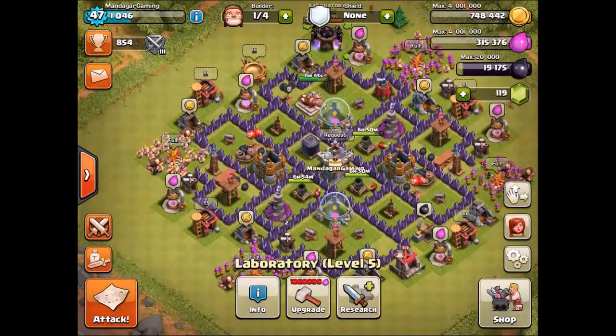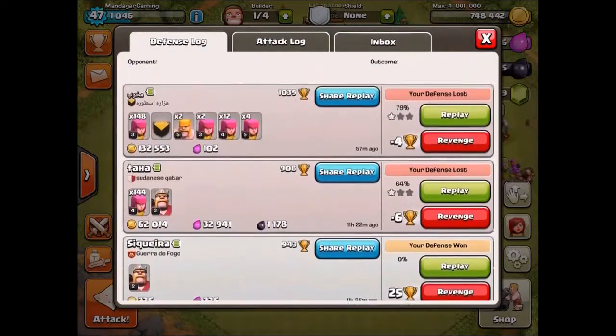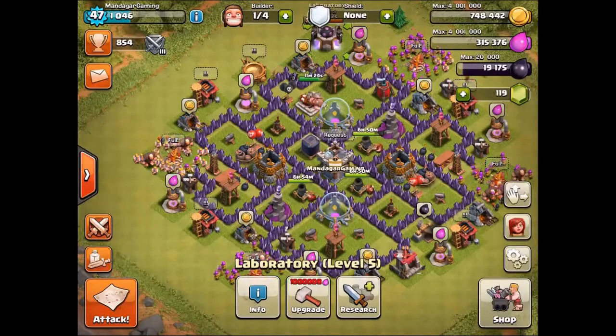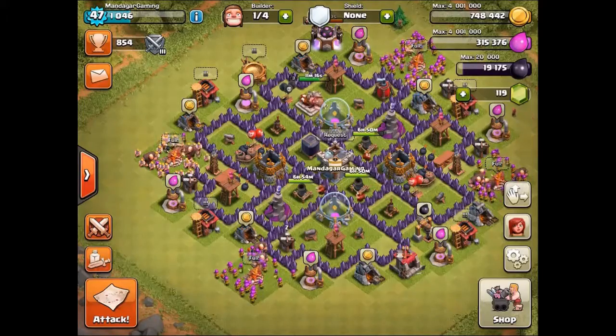So I decided yesterday to try to farm it up, and I am now at 19,175. I was hit pretty bad overnight where someone attacked me and took 1,178 DE, but that's life. Especially with my very low level defenses — it's only the wizard towers that are upgraded and the mortars are going to level 3. Everything else is level 1, I've been working on my collectors and mines lately.